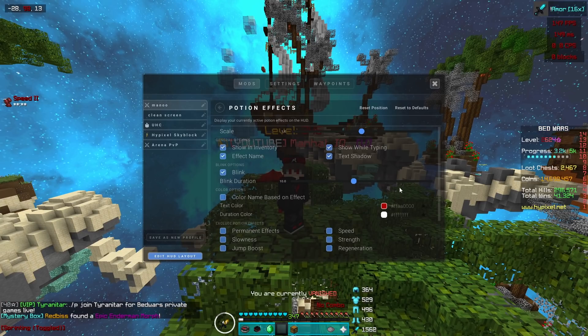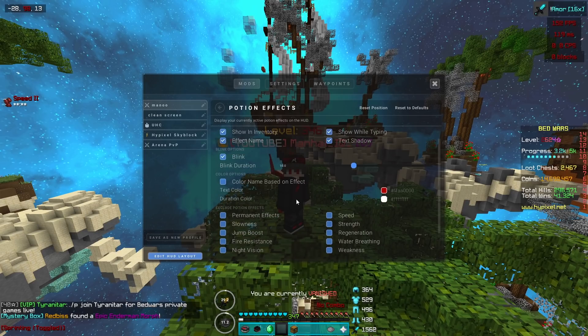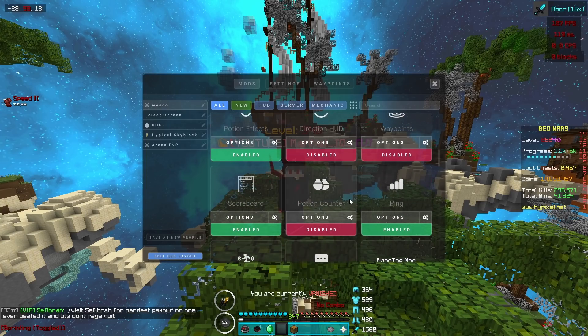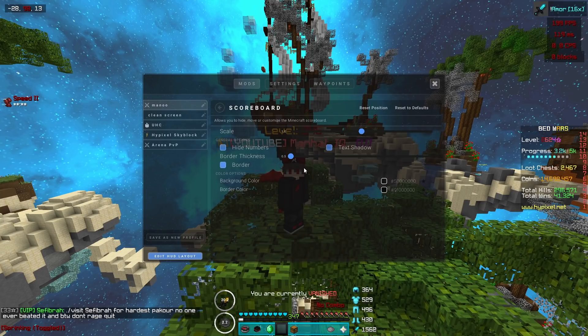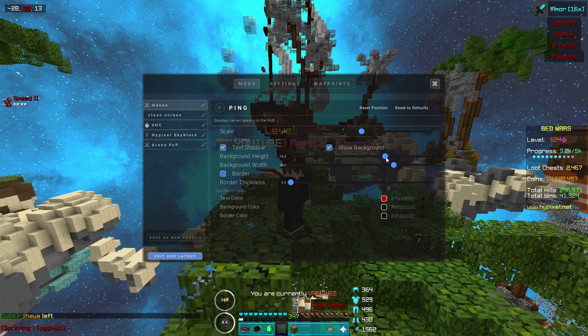Potion effects — this is really important. Copy everything and you can always customize it, but I'm just too lazy so I have it like this. For the scoreboard, I just realized I have these numbers on — they are really really ugly and I never noticed, so let me turn them off real quick.